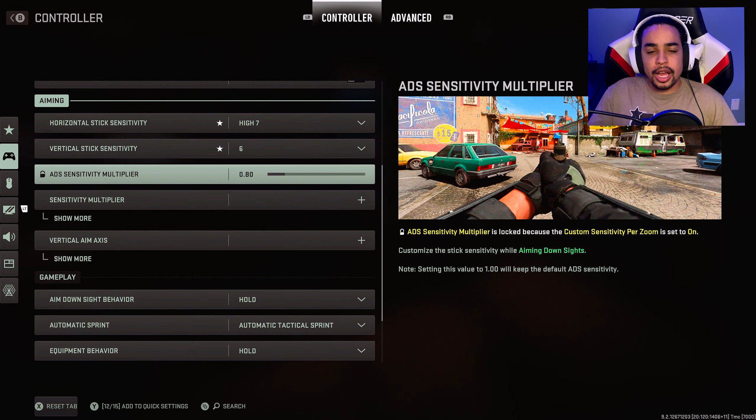I have 0.8 for the ADS sensitivity multiplier, but I use the advanced settings — that's coming later when I get into more details about low zoom, high zoom, and 3x multipliers with the scopes. That's going to be in the advanced section, so just hold on.